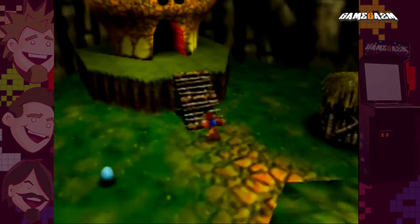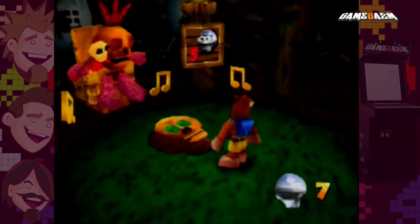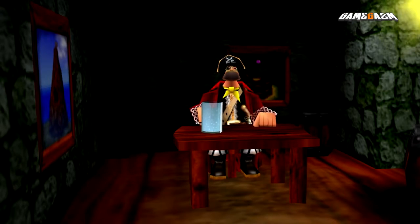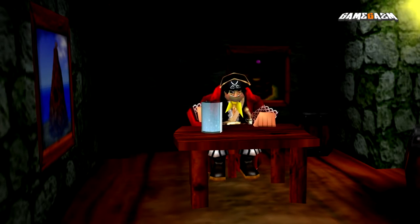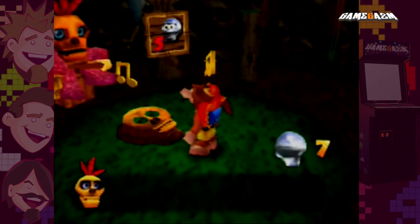In Banjo-Tooie, which was also on the N64, there's a really cool Easter egg in one of the levels. You find a pirate in the back of a pub in a seaside level, and he's drunk and complaining that you stole his game — he's actually a character model that was made for the original Project Dream, whatever it would have been called. It's a nice touch, but it's very strange — very breaking the fourth wall. He's moaning that you nicked his game.